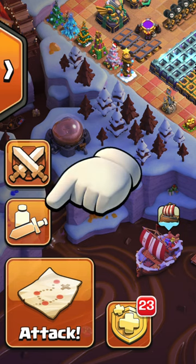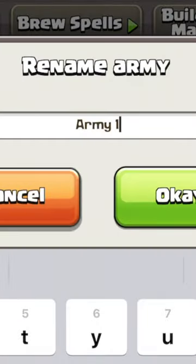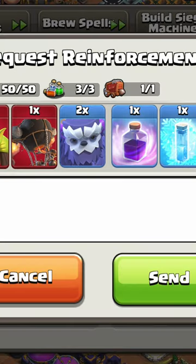Did you know that in your army menu, under the quick train tab, you can rename your army by simply clicking on the word? This option can also be used to save your clan castle request note, so you know what troops are requested from your clan mates per army.